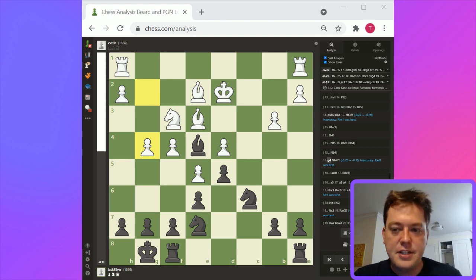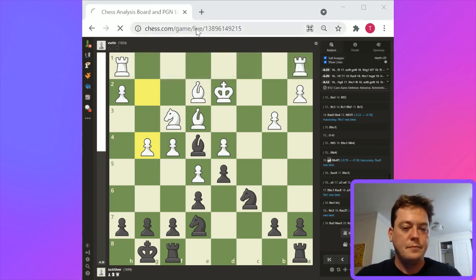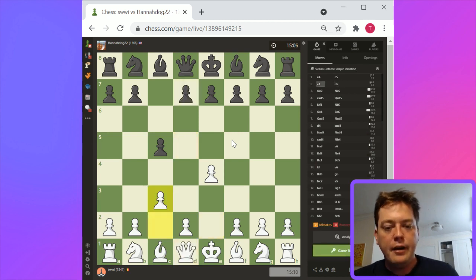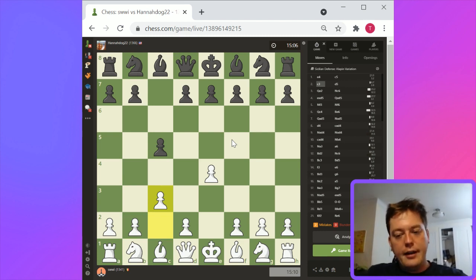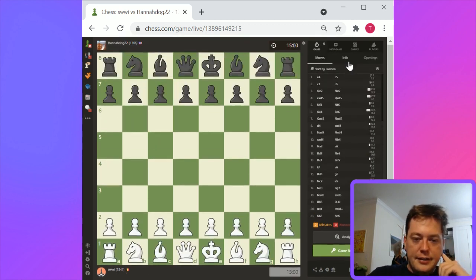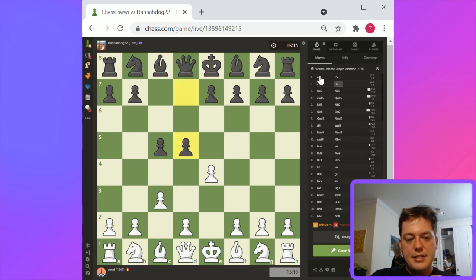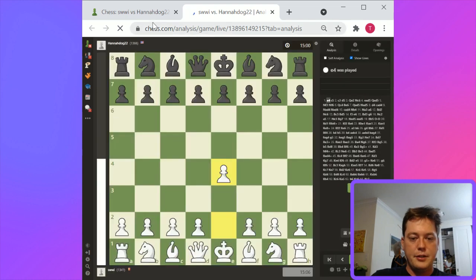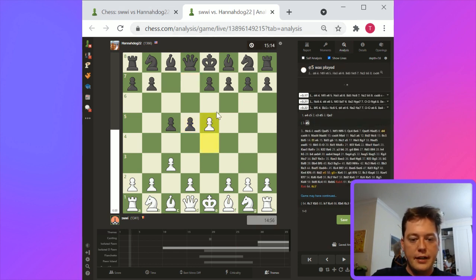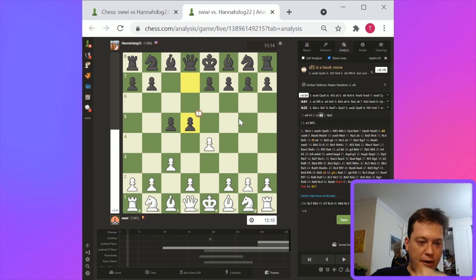This is SWWI versus Hanadog. This is interesting — this is the Sicilian Alepin with immediate d5. I always think this is good, because basically one of the things black needs in the Sicilian is d5. With d5 here, I think black is almost close to equality. This really steers things towards black center control. With e5, this is complete equality — this transposes into something that looks like the French, or Caro-Kan with black several moves ahead in tempo. Bishop f5 here and I think you're in an equal position.